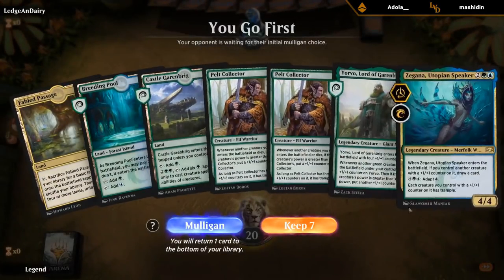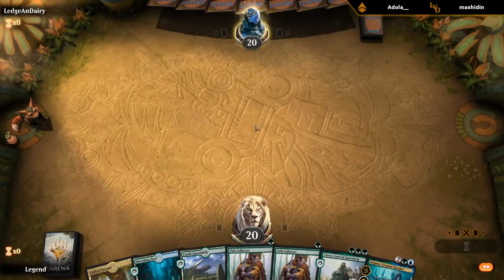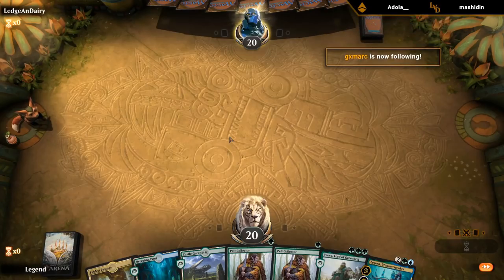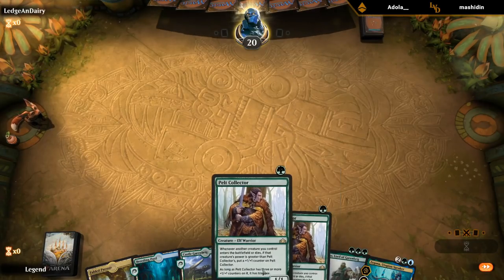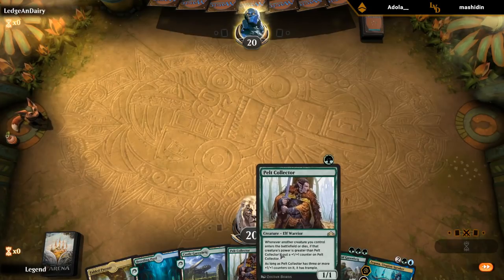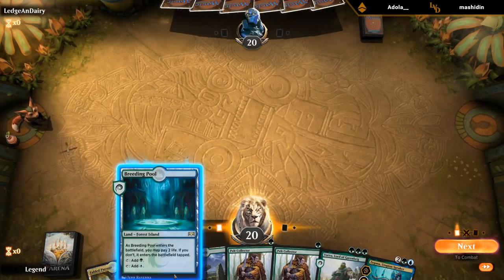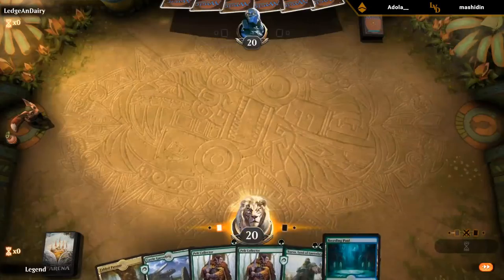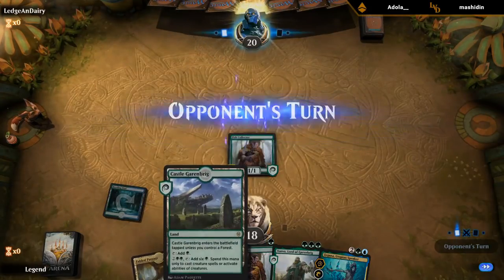On the play and the hand seems totally fine. Turn one Pelt Collector, turn two tap land plus Pelt Collector, turn three Yorvo, hopefully turn four Zygana. We only have the one one-drop in the deck — losing Once Upon a Time makes it a lot less consistent to have it on turn one, but when we do, it's definitely very strong.